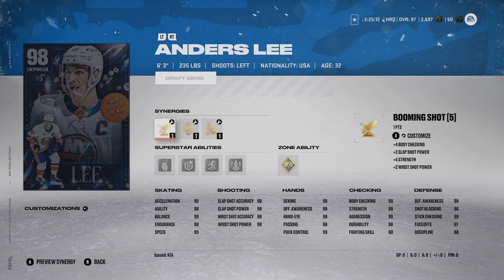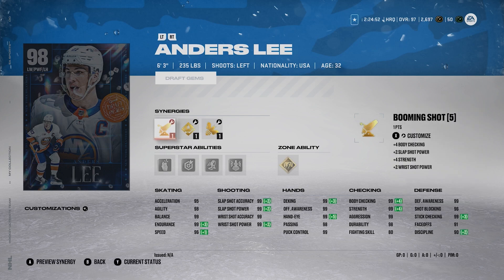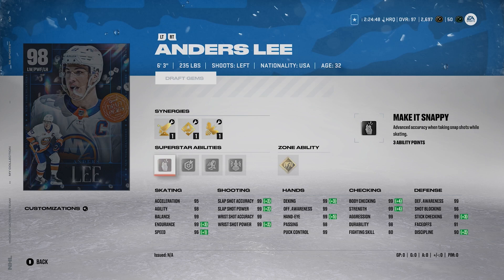Top three — I got Anders Lee. Anders Lee at 6'3", 235 pounds, left-handed winger. He could technically play center because his faceoffs are really high at 91, but I'd play him at wing. He can actually have 97 acceleration and also 98 speed. I like him a little bit better than Stone because he's a little bit bigger. Maxed out shot, and great abilities too — Make it Snappy, Snipe, 1T, Unstoppable Force, and Gold Close Quarters. Anders Lee is one of the better cards out there when it comes to size, speed, and his shot. I'm a big fan of Anders Lee.